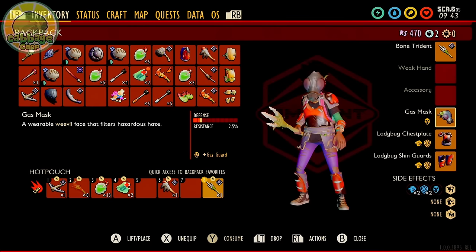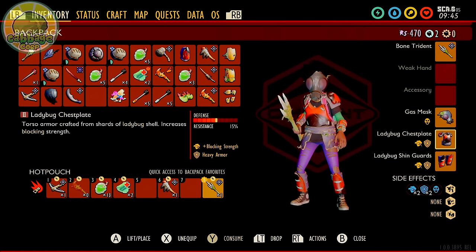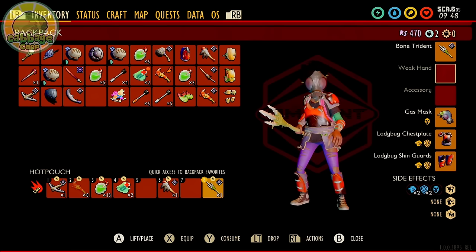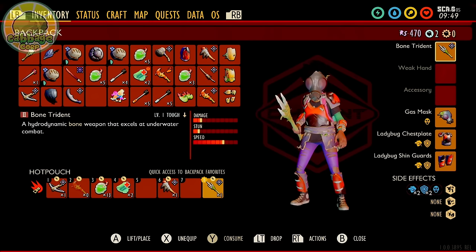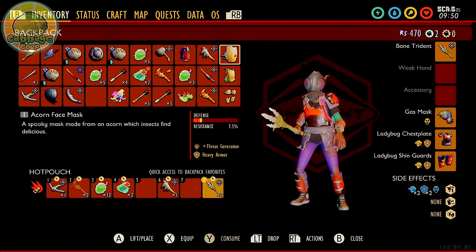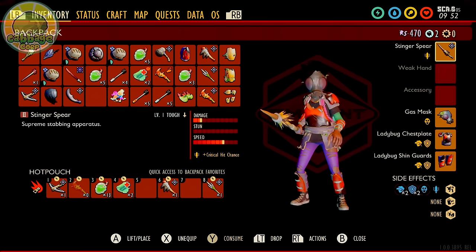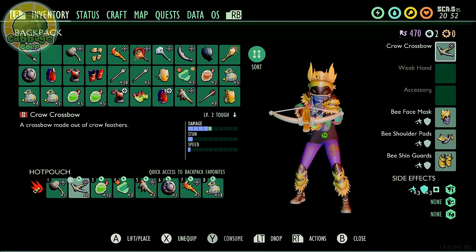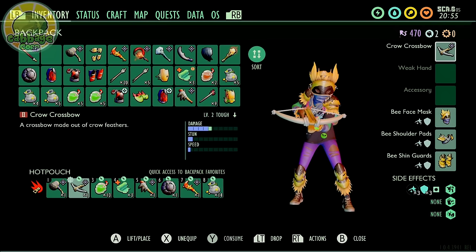Once the gas threat is eliminated, the stink bug is actually pretty weak, so tanky armor isn't absolutely necessary. For melee, wear something like acorn, ladybug, or grub armor. For ranged, try bee armor if you have it. Many weapon options are viable, but the Red Ant Club or Bone Trident are good options at plus two or plus three. For ranged, I wouldn't try this without at least the tier 2 insect bow or even better the crow crossbow, upgraded to plus two or plus three.